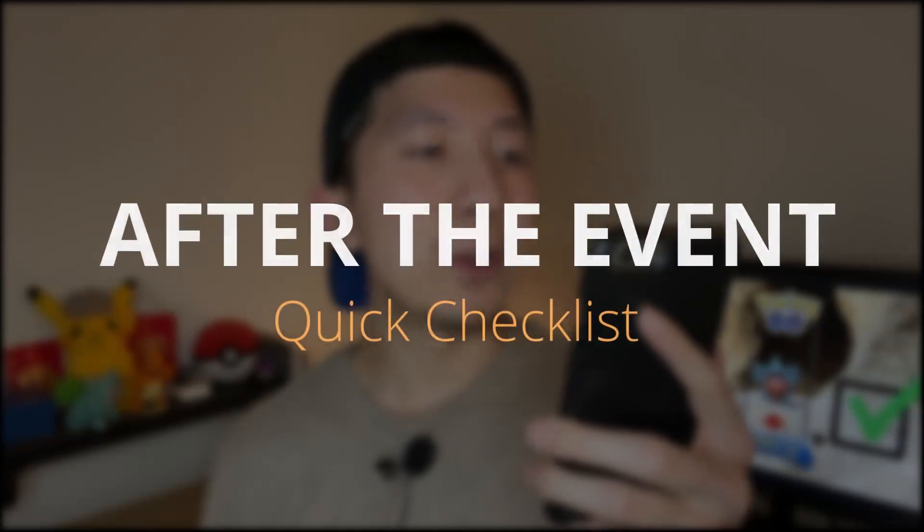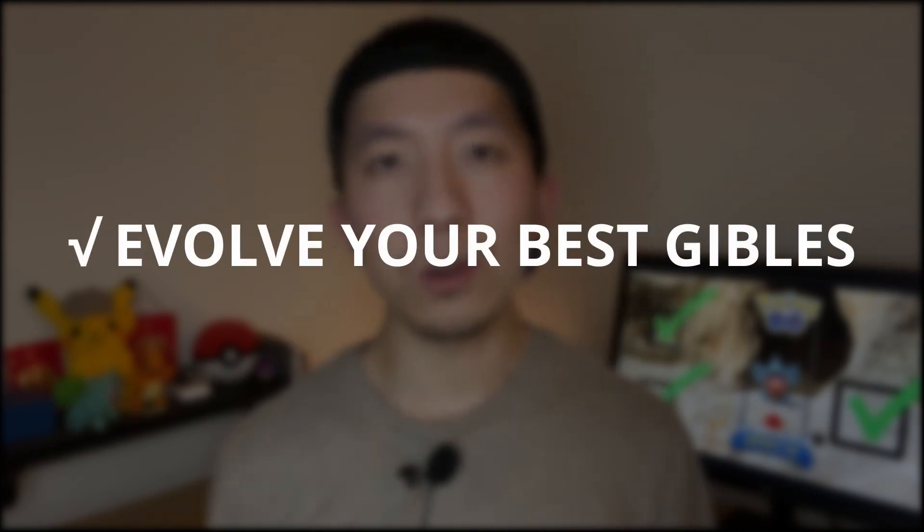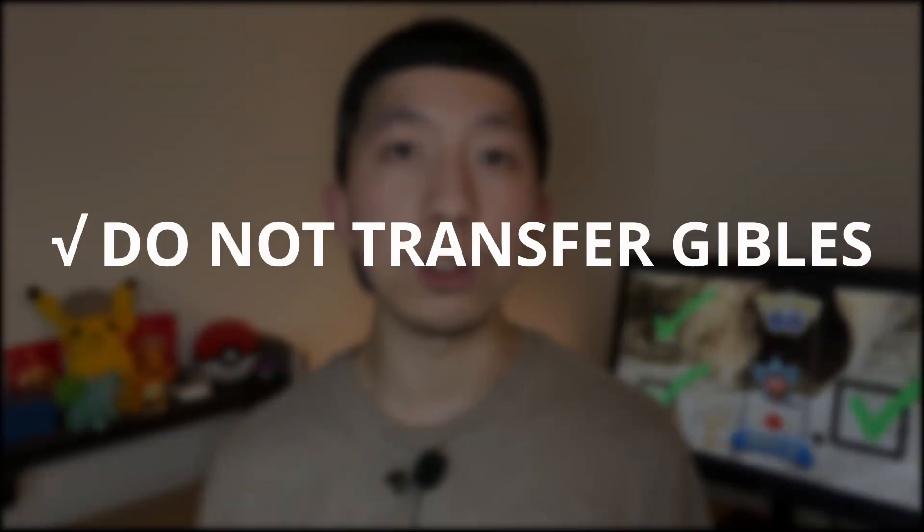After Gible Community Day ends at 5 p.m. local time, you want to do these three things. First, mirror trade with friends in your Pokémon GO community to potentially get a Lucky Gible to evolve. Second, make sure you evolve your best Gibles into Garchomp so it can get the exclusive move Earth Power. And lastly, as a final reminder, don't transfer your Gibles right away — wait until Tuesday's Spotlight Hour to transfer them so you can take advantage of the double transfer candy bonus.